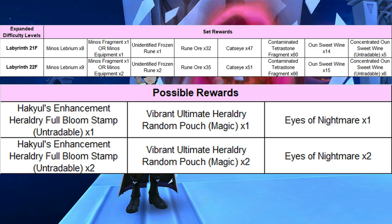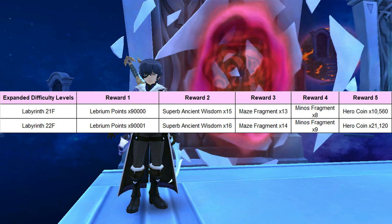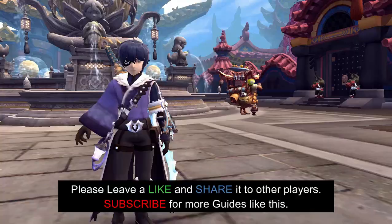Moving on, since Fish and Maze Labyrinth floors 21 and 22 have been opened, these are the drop rewards for every Fish and Maze stage. These are the amounts of Rune Mana from the Gold Chest after you've cleared Fish and Maze at Labyrinth 21 or 22, and these are the weekly Labyrinth rewards for completing Fish and Maze stage at Labyrinth 21 or 22.